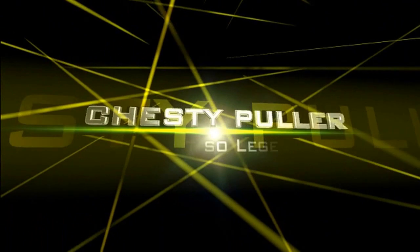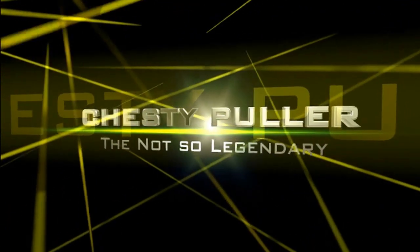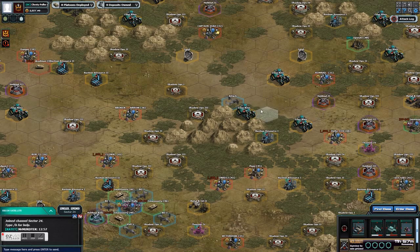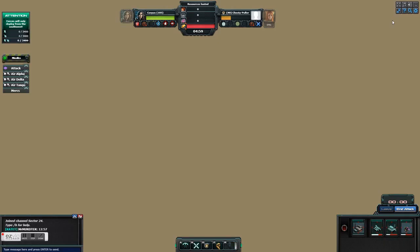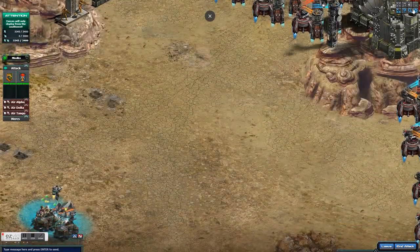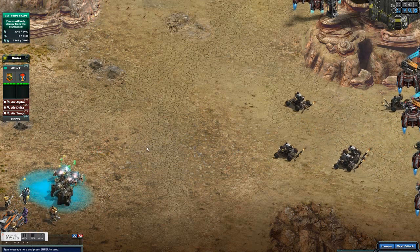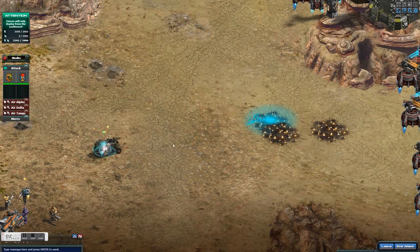Hello and welcome back Commanders and Commanderettes. Chesty Puller here with a video on the Zeus boss base. This is the best way that I've found to do it, and I'm sure there are other units you can use. I'm using the Salvatore. I'm sure the Cairn would work just as well. If you've got the Nox,